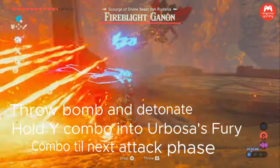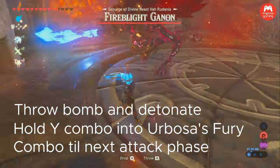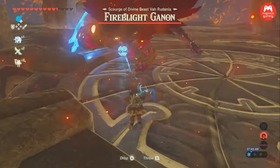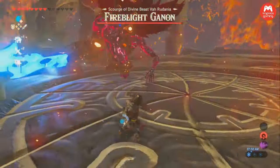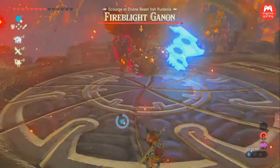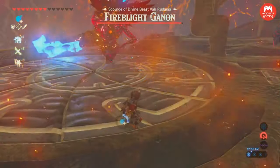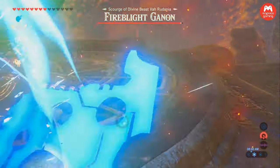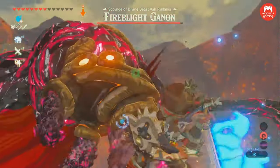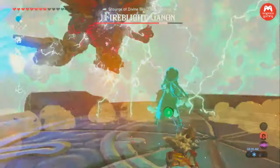Pretty much the same strategy. All you're going to do is take out a remote bomb, detonate it right next to him, and he's going to fall to the ground. Make sure that you don't shank your bomb throw like I just did. Once you get a stun on him, go in and hold Y to get a charge attack, and then spin to win until you're out of stamina. The end of this combo is going to trigger Urbosa's Fury, which is actually going to stun him again.